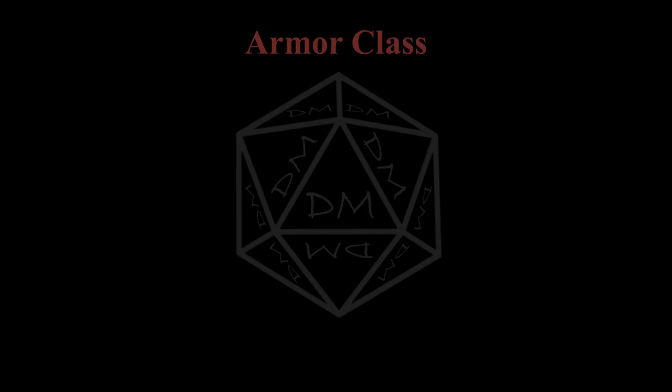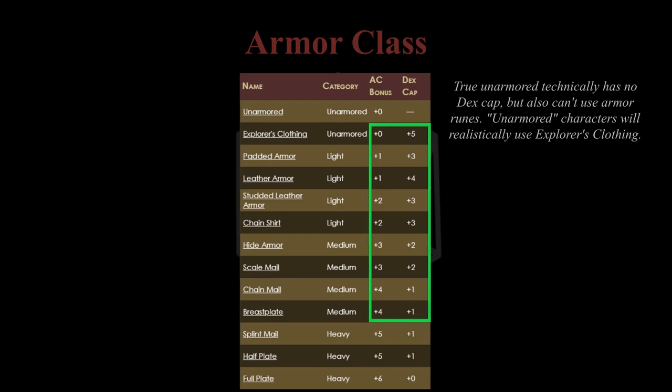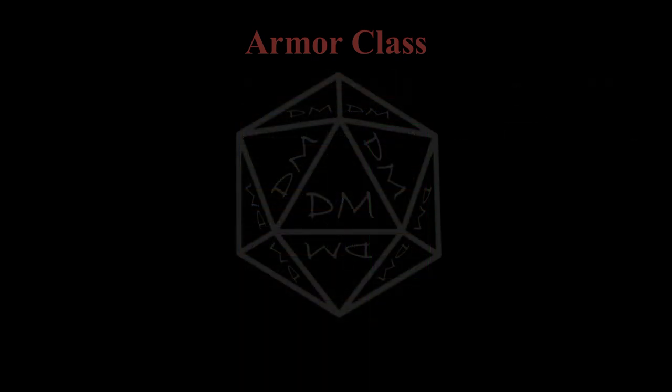What you have control over when building your character is basically your dexterity modifier and your specific armor type. The interesting thing about AC is the way that it's capped. Assuming your character has the best available potency rune, there is a hard cap on how high your armor's AC bonus can be after including your dexterity. This limit is plus 5 for unarmored, light, and medium armor, or plus 6 for heavy armor. I claim that every martial character should be at this AC cap or possibly one point below it in order to survive a fight. Casters may need to start further below the cap, possibly by as much as 4 points, but should be able to approach it over time via dexterity boosts.